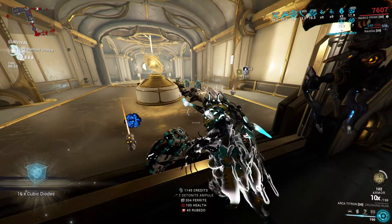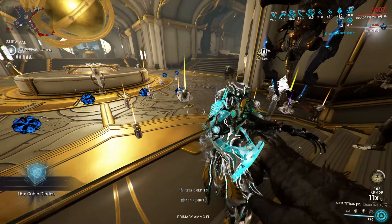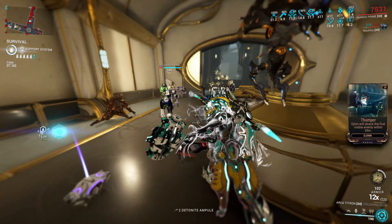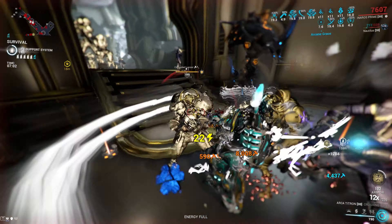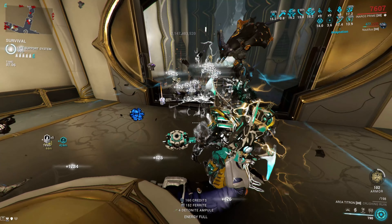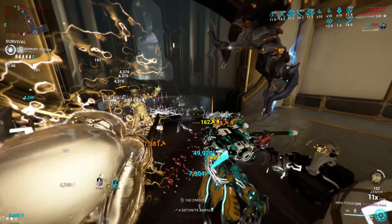The Archititron is the best slam hammer, and capacitor charges on it give us more damage and a slam radius reaching up to 19 meters with 10 charges. To acquire those charges, you need to kill using normal attacks, and we are utilizing the Melee Influence arcane to quickly stack those 10 kills and a few hits.